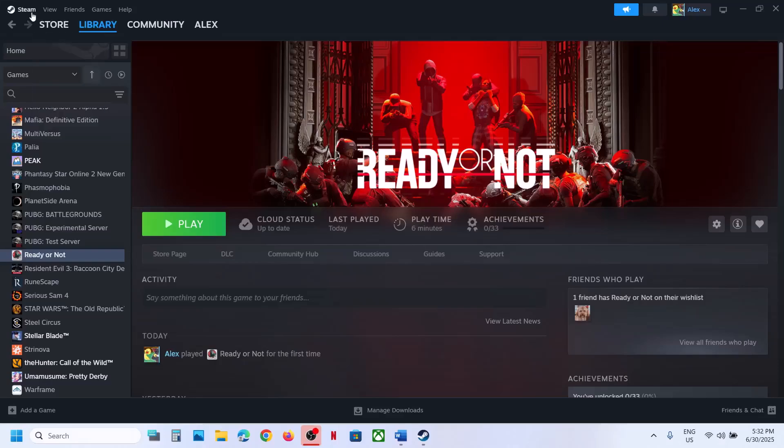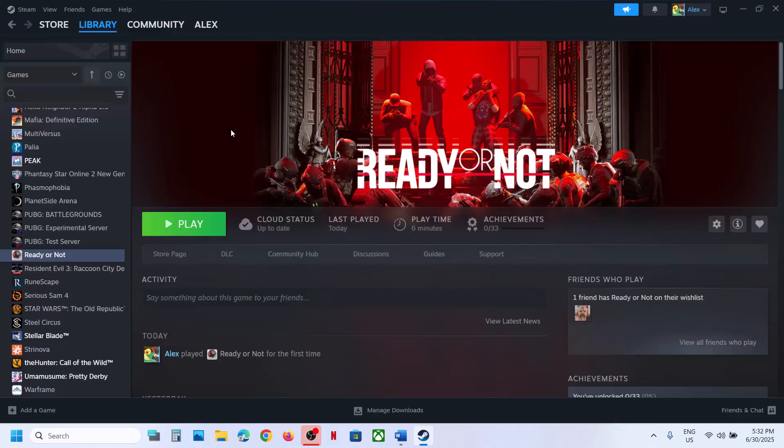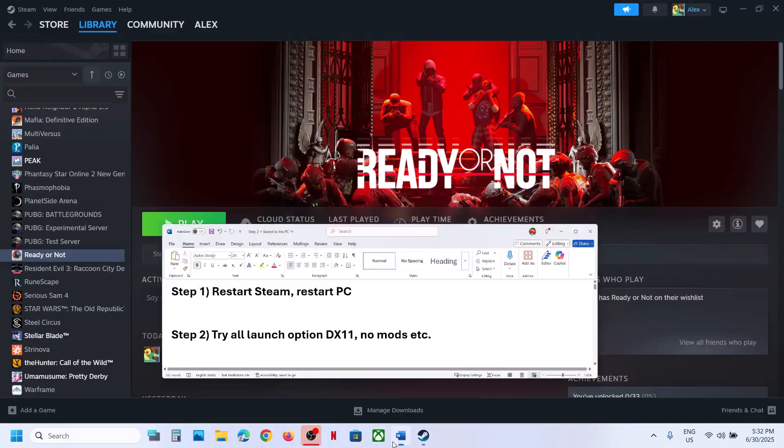The first step is to restart Steam. Go to Steam, click on Exit, then relaunch Steam and launch the game. If that does not work, restart the computer once, and after the system restart, launch the game.